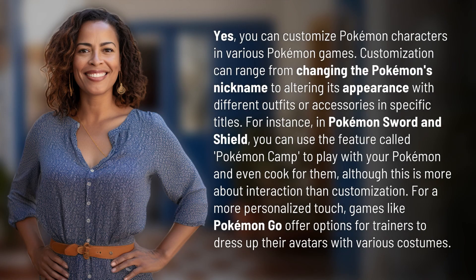Yes, you can customize Pokemon characters in various Pokemon games. Customization can range from changing the Pokemon's nickname to altering its appearance with different outfits or accessories in specific titles. For instance, in Pokemon Sword and Shield, you can use the feature called Pokemon Camp to play with your Pokemon and even cook for them, although this is more about interaction than customization.